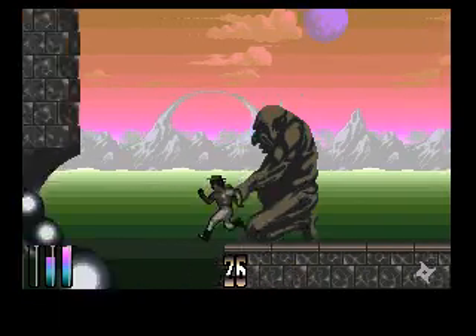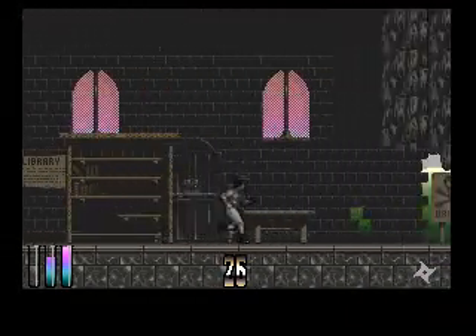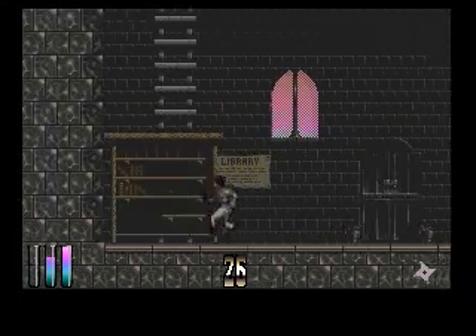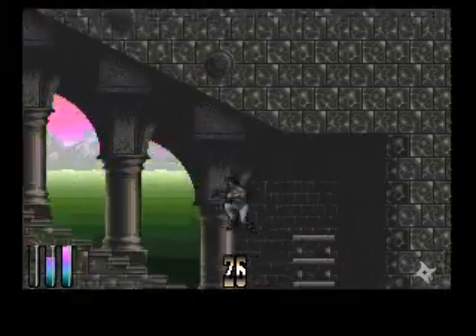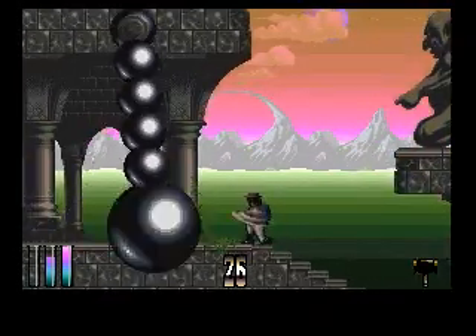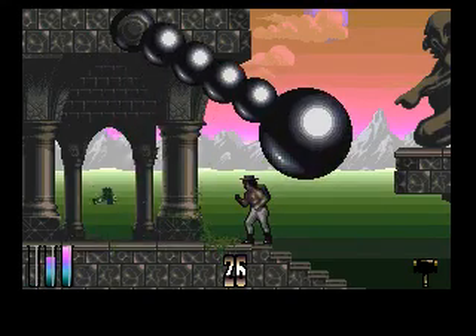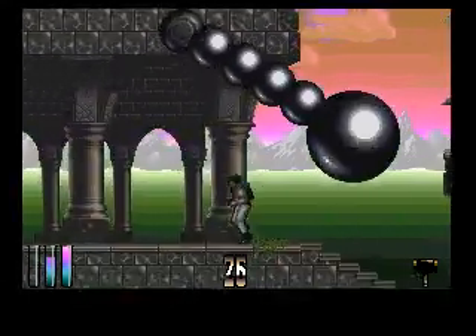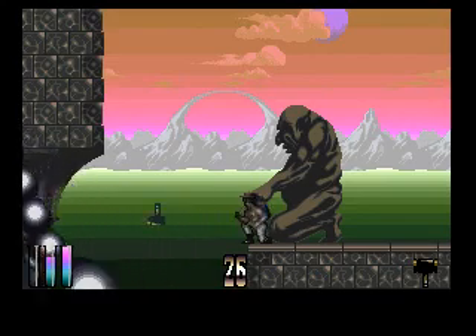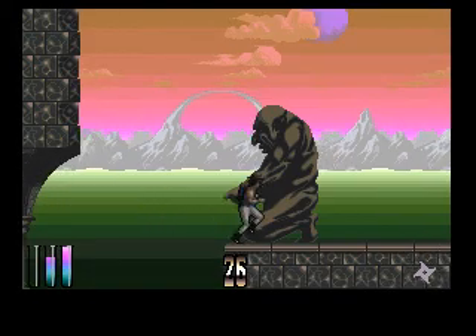But before we continue with the biology lesson, we'll head down here to solve another part of another puzzle. First, make a ramp out of the small table. What else would we need a ramp for but this big iron sphere here? Switch to the shuriken and down it goes.